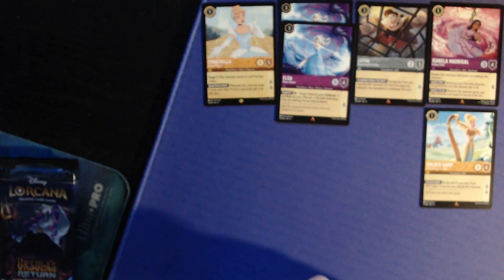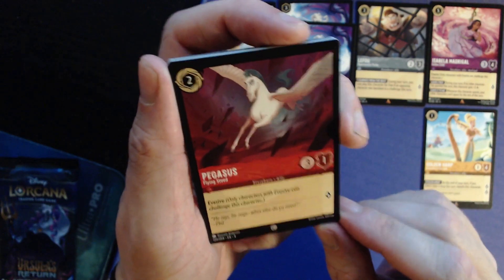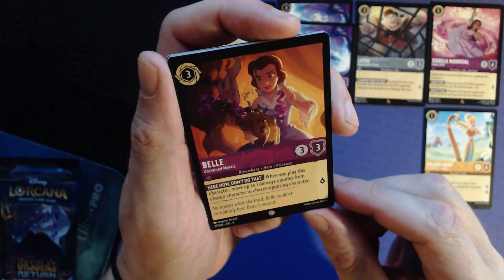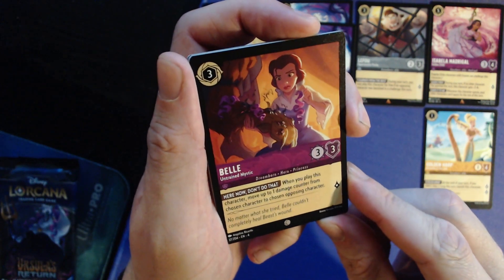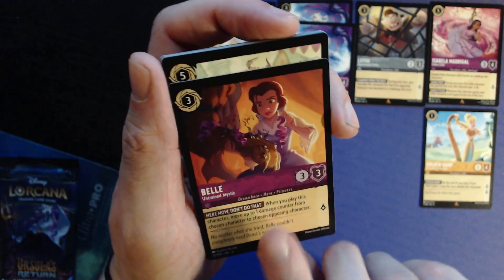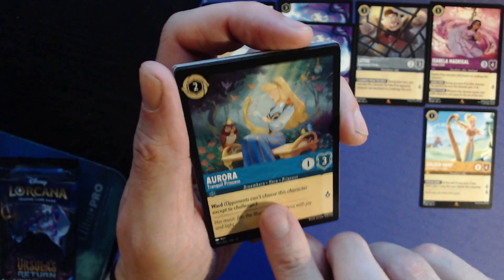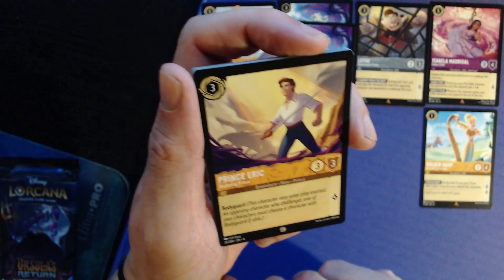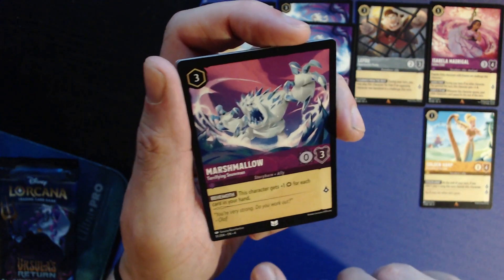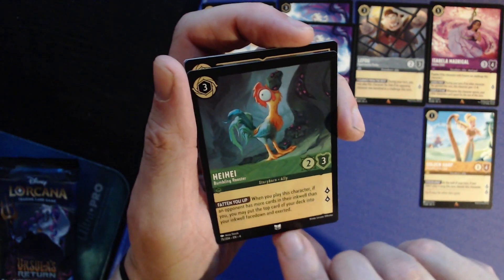First doubles of the box — the Elsa card isn't terrible so we'll take it. Pack five now. Pegasus two for three/one, evasive, one lore. Belle: three for three/three, one lore — when you play this character you may move one damage counter from a chosen character to an opposing character. Tour: five, four/seven, one lore. Aurora: two for one/three with ward — I like Aurora.